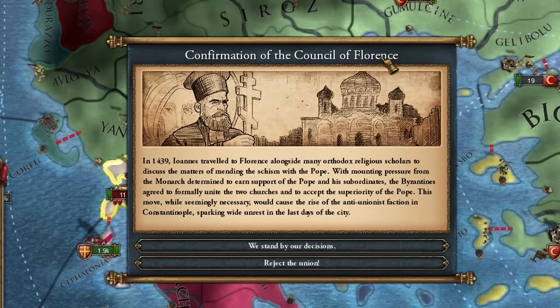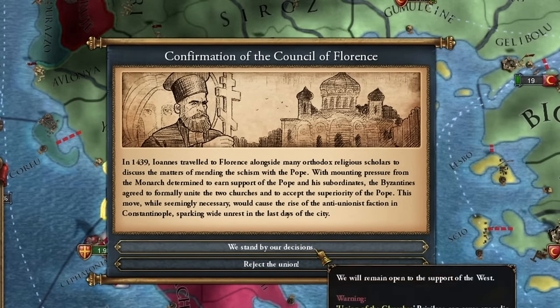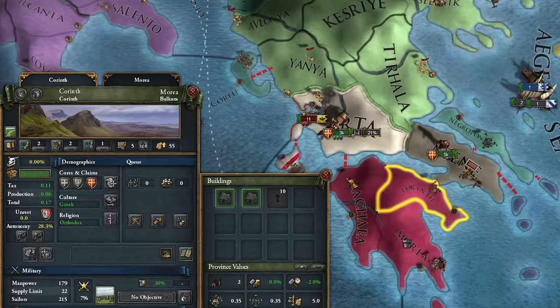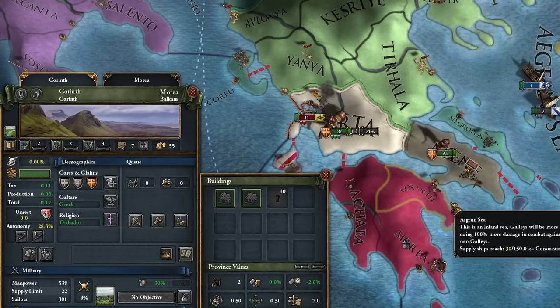Very important for our local path is to keep the Florentine resolutions in force when we have to accept them. We don't reject this union — we have to maintain it. In the meantime, for military points, I'm developing Corinth's development to the fourth level and no more.